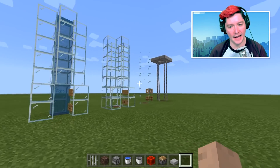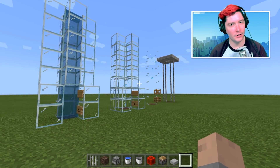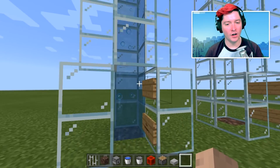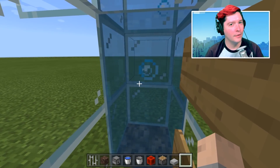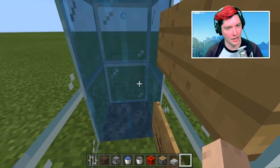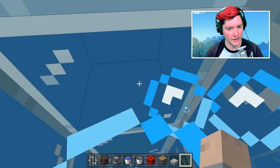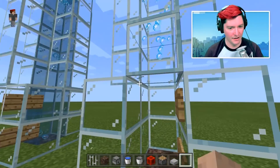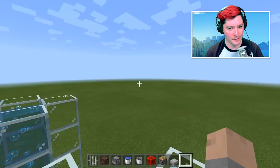Today we are taking a look at a new elevator, a new way to move quickly up in the world. These are bubble columns — you know them, you've seen them before. You put some soul sand and some water down, and then you can move up to the top. But these bubble columns are invisible — invisible bubble columns.